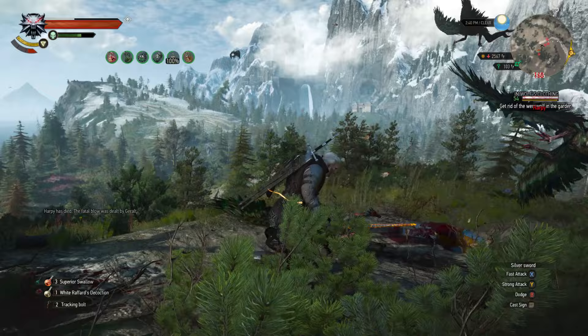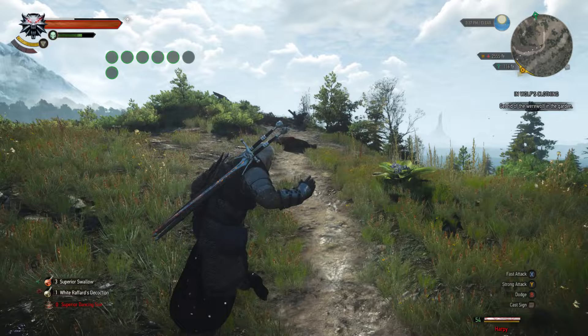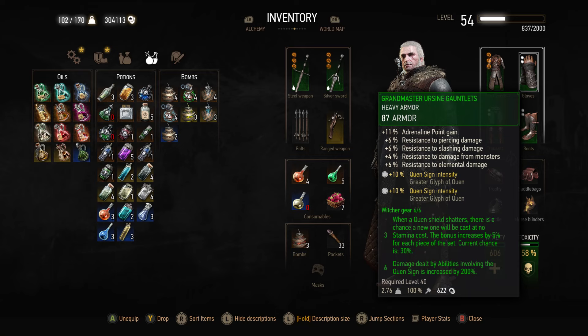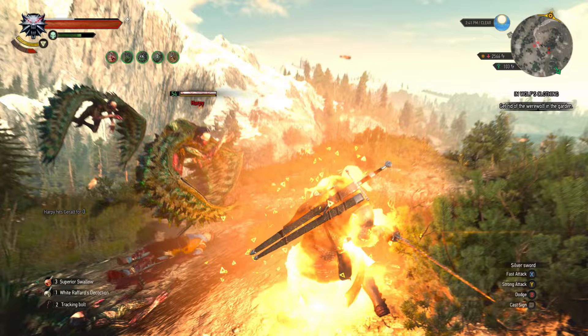For runes, I'm using Severance on both swords to increase the range of Rend by 1.2 yards. On the chest piece I'm using Protection, so when you enter combat you cast Quen for free without using stamina — gives you a little flexibility if you wanted to cast something else, and if you lose Quen very quickly you can cast it again right away. For the other general rune slots I'm using Quen sign intensity and vitality regen, a mixture of both, because vitality regen is great in any build and Quen intensity helps that a little bit extra.